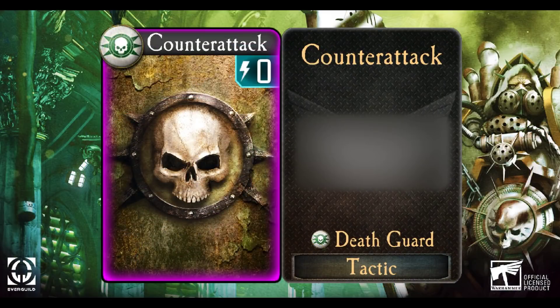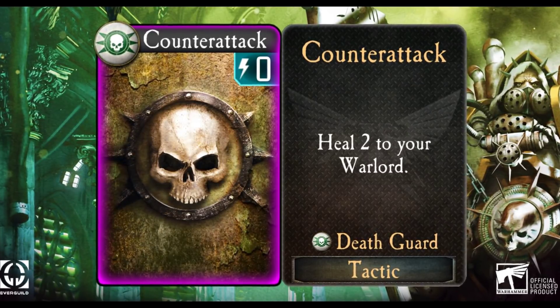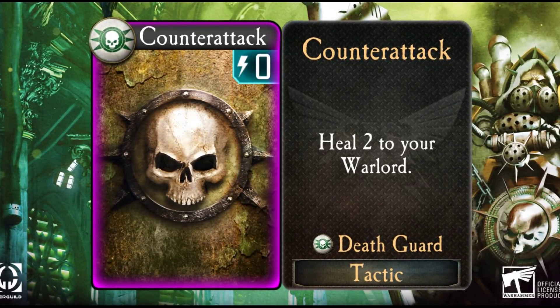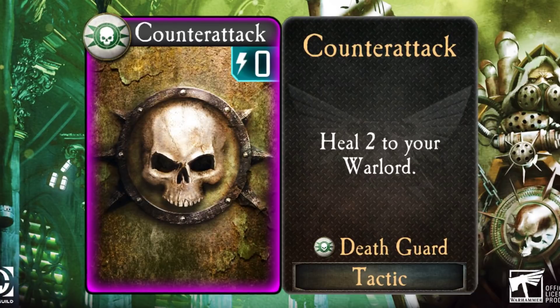Next, we come to the Fourteenth Legion, the Death Guard, who were corrupted into the service of Nurgle during the Heresy. In time, their foes would find that though Death Guard Astartes seemed ponderous and slow, their Dark God's power would enable them to shake off the most horrific of wounds and relentlessly advance through incoming fire. Fitting then that the counter-attack for the Death Guard will allow their Warlords to easily shake off some early game damage and heal two points for free. I really like this card, because almost all of the units that get played in turn one or two and which could damage a Warlord simply do two to three points of damage, and this card will make them suddenly a lot less menacing.